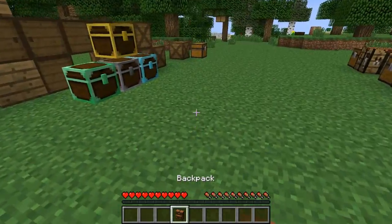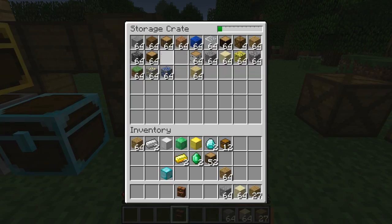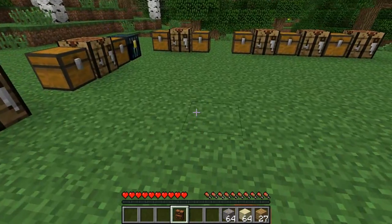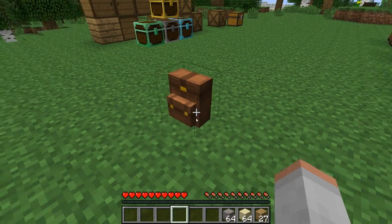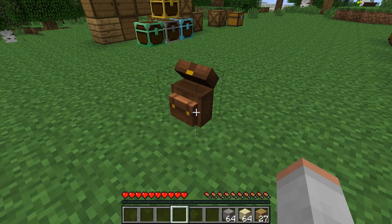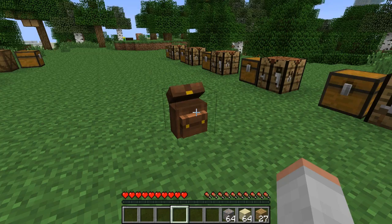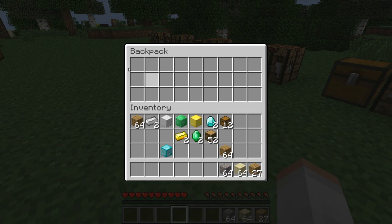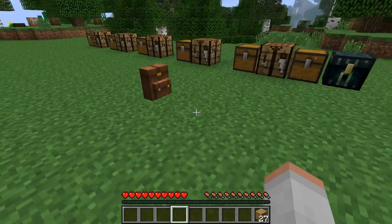Now these have got a slightly more complex way to use them. If I right-click I place it on the ground — you see it looks quite cool — and it has sound and an opening animation which is kind of cool. If I right-click on it it opens up its inventory, same as a small chest. So let me throw some stuff in there, and now once I've done that I go out of it — and I do not break it, because if I break it I will lose it.